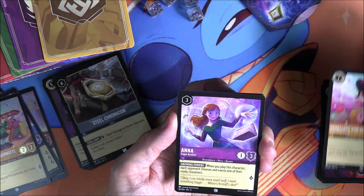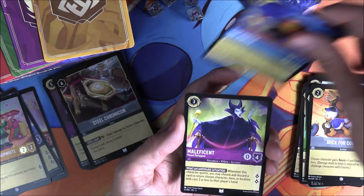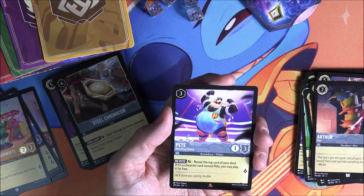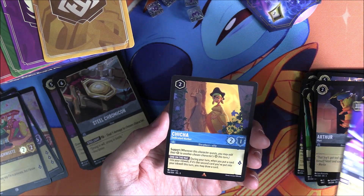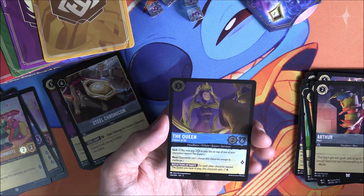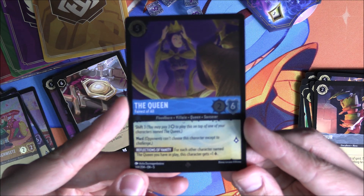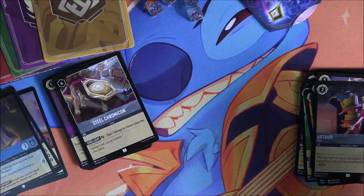Pack five: Vanellope Von Sweets, Anna, Obscurosphere, Daisy Duck, Duck for Cover, The Queen, Maleficent, Robin Hood, Arthur. We've got a rare of Pete in very fitting attire. Pete into another rare — Chicha. Going into a super holo — yes, we'll take that. The Queen: Fairest of All, in the mirror right there, popping the crown on. Beautiful stuff.